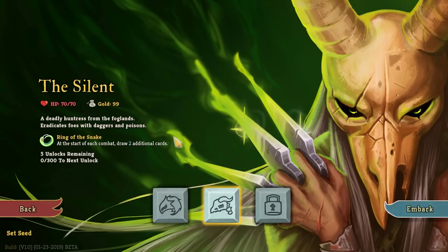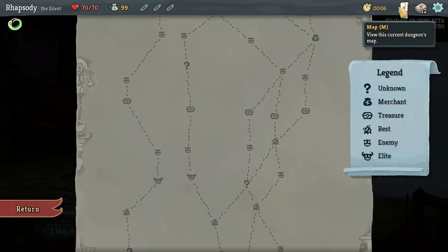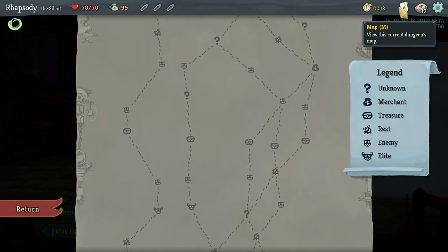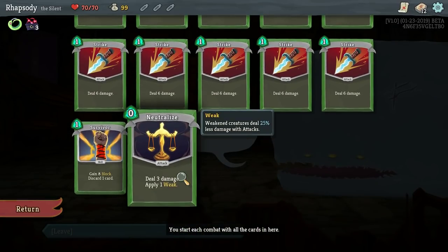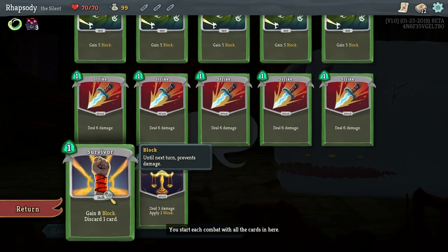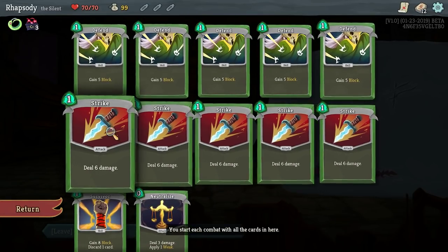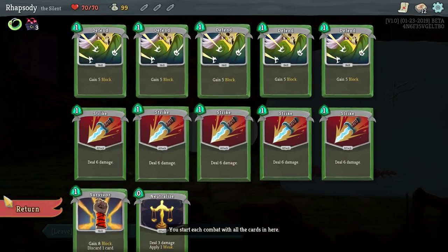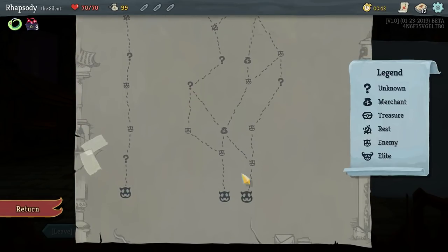70 HP, 99 gold. Starts with the Ring of the Snake — at the start of each combat, draw two additional cards for your opening hand. So this is Nyao, and Nyao will provide us bonuses at the start of our runs. The Silent has difficulty with damage in her base deck. We've got Neutralize, which applies weak, as well as Survivor, which blocks for a little more than a standard defend but also lets you discard a card. Other than that, we've got five defends and five strikes, so in stark contrast to the Ironclad who had 10 cards in their base deck, we have 12, which is going to make things a little more annoying initially.